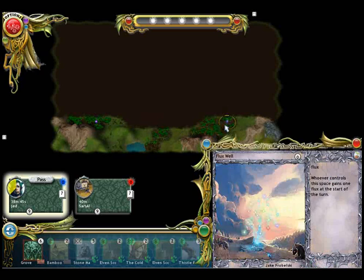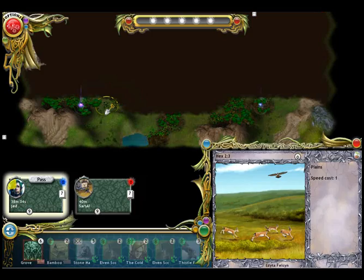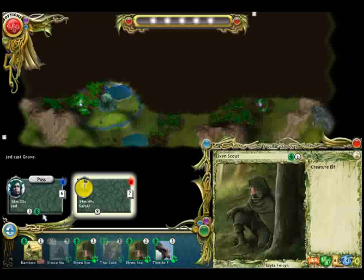Simply click the building that you want to place and where on the map you want to place it. The grove is a sylvan base building, which means you can place sylvan creatures by it. It also gives you one level of sylvan domain. The more domain you have, the more powerful cards you can cast. You can see how much domain you have here on your player's status. You gain domain mainly by placing buildings.